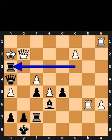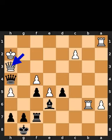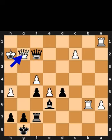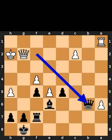Black takes the bishop on h3 using the rook with check. White takes the rook on h3 using the queen. Black plays queen to f2, check. White plays queen to g2. Black takes the rook on b6 using the queen.